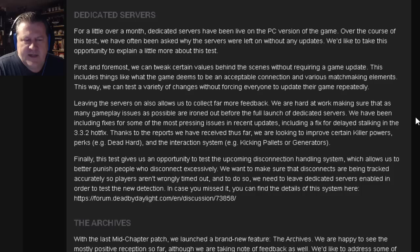We have been including fixes for some of the most pressing issues in recent updates, including a fix for delayed stalking in the 3.3.2 hotfix. Thanks to reports received thus far, we are looking to improve certain killer powers, perks — for example, Dead Hard — and the interaction system for kicking pallets or generators. This test also gives us an opportunity to test the upcoming disconnection handling system, which allows us to better punish people who disconnect excessively.